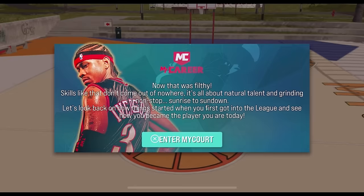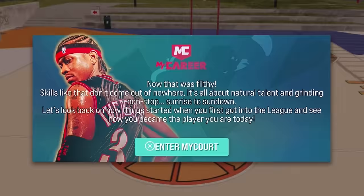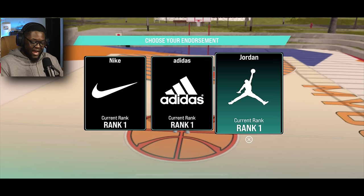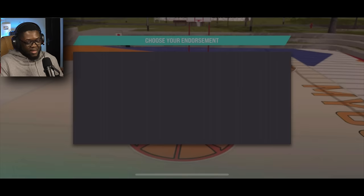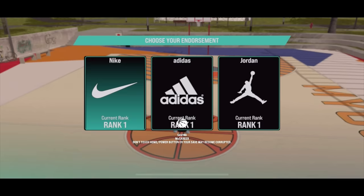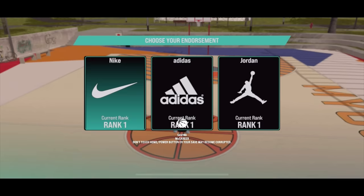Post-game cutscene: 'Skills like that don't come out of nowhere — it's all about natural talent and grinding non-stop, sunrise to sundown. Let's look back on how things started when you first got into the league.' They're making this so hype! Then it's time to choose your endorsement — Nike, Adidas, or Jordan. We gotta go with Nike, following Kobe's footsteps. Don't forget to drop a like for more MyCareer content — see you in the next one!